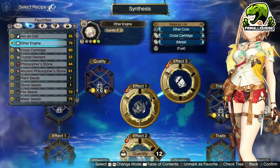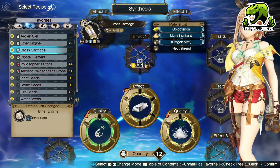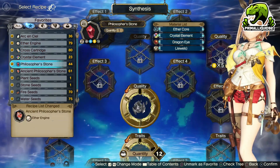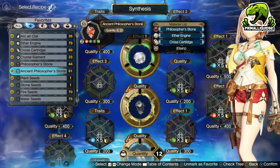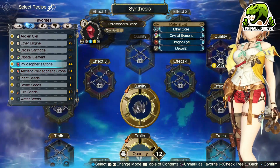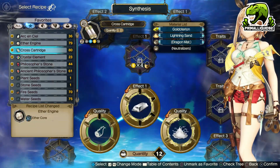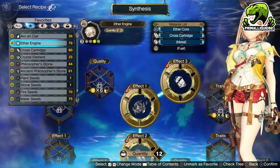The first things you need are the Ether Engine recipe, the Cross Cartridge recipe, the Philosopher's Stone recipe, and the Ancient Philosopher's Stone recipe. The Philosopher's Stone turns into the Ancient Philosopher's Stone, the Ether Engine turns into the Philosopher's Stone, and the Cross Cartridge turns into the Ether Engine.